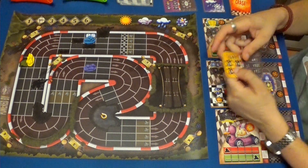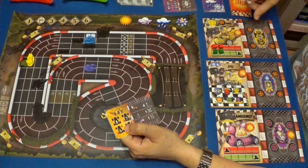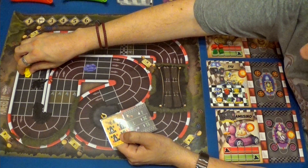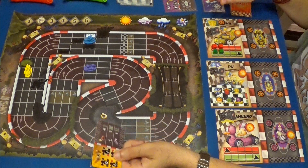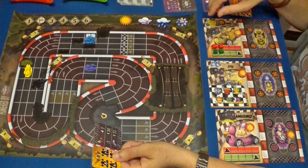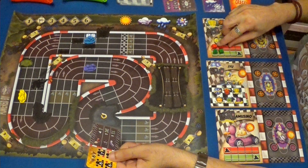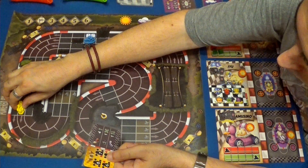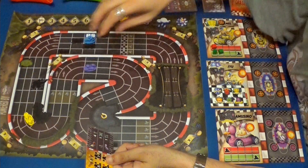Nosotros tenemos ocho, que van a ser siete porque me falta una rueda. Tenemos que gastar un punto para salir del moco. Son uno y este serán dos, tres, cuatro, vamos a gastar un freno, cinco, y vamos a cambiar de carril. Seis, siete. Aquí.